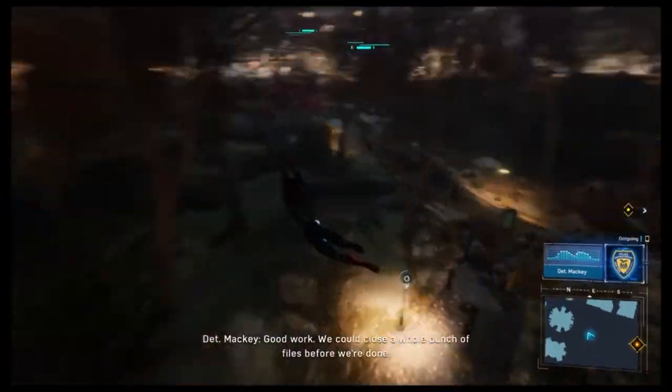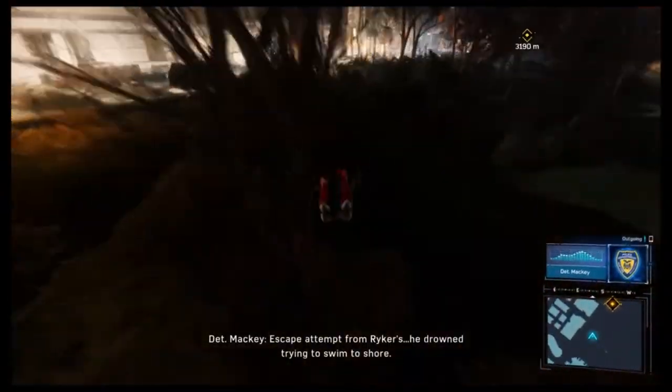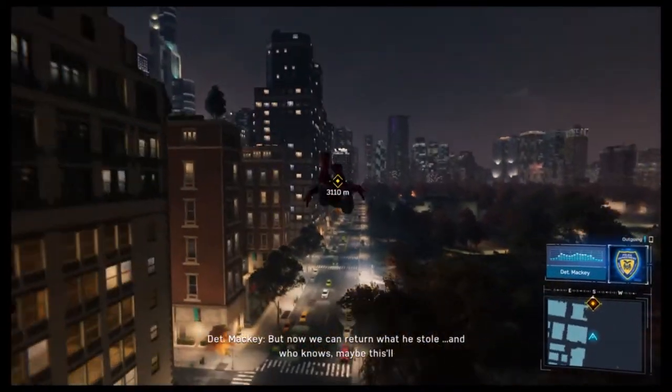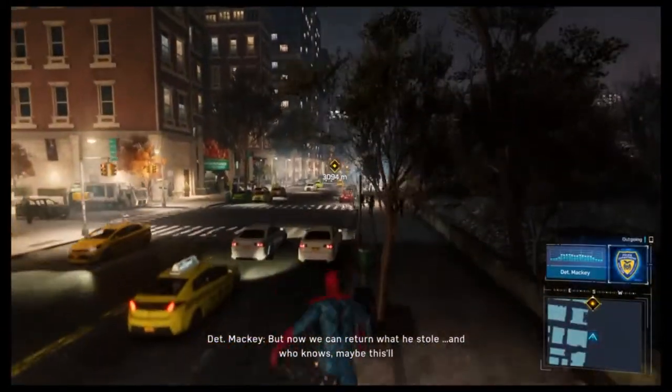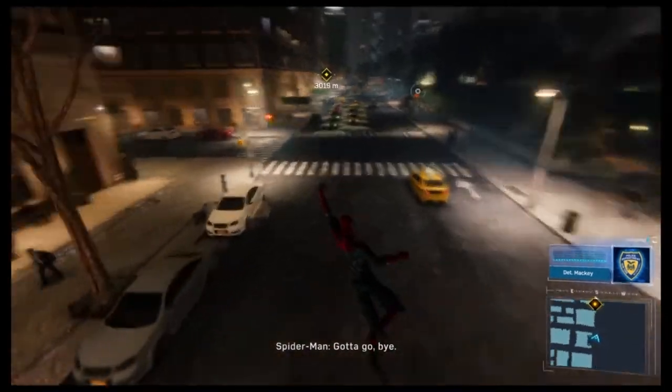Good work, we could close a whole bunch of files before we're done. How did Hardy die anyway? Escape attempt from Rikers — he drowned trying to swim to shore. But now we can return what he stole. And who knows, maybe this will help you bust the new Black Cat. Right, which is of course my goal. I gotta go, bye.